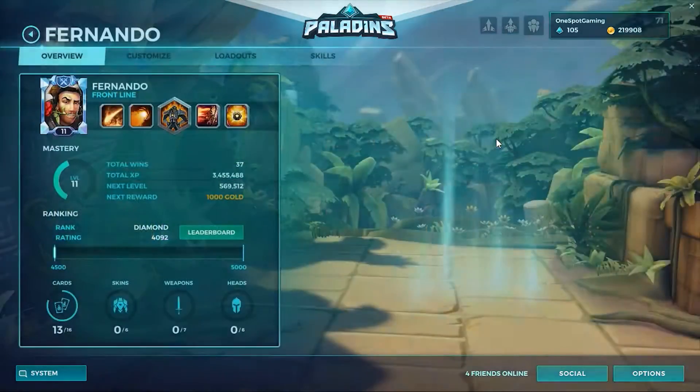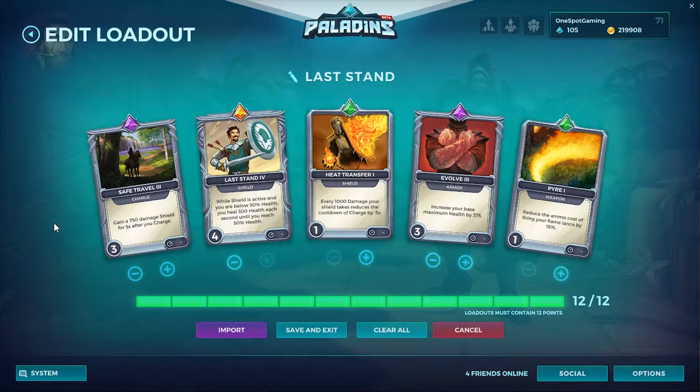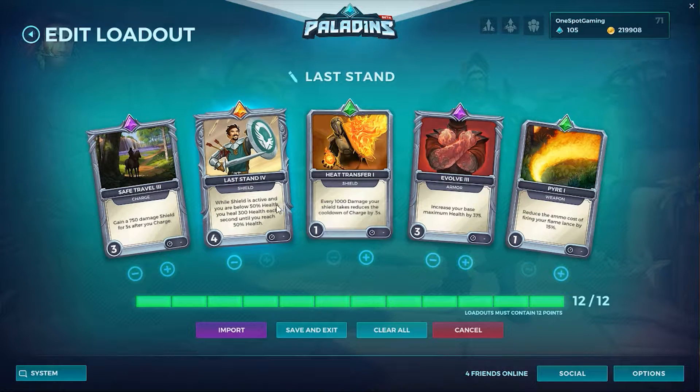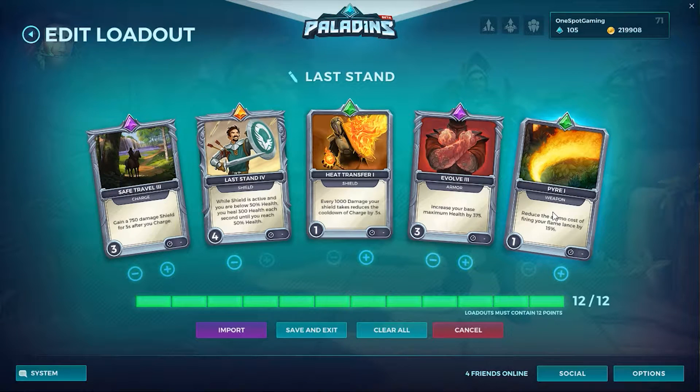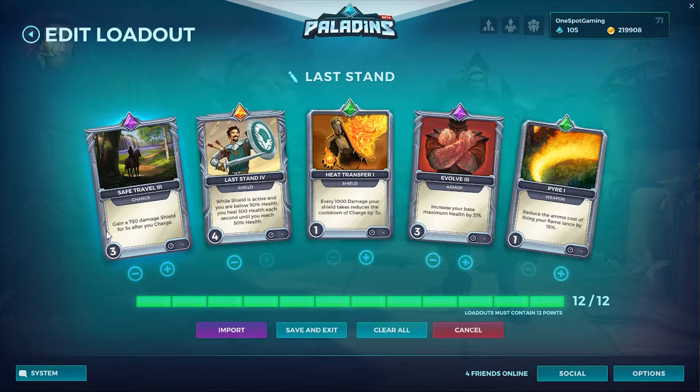Let me start with the cards or loadout you should use for Fernando, apart from the basic loadout. The first card I recommend is the 'Last Stand' card, which activates while the shield is active. It's the best card for Fernando and this whole tutorial is based around it. The next one is reduced ammo cost. If you want to do damage, there are other cards too. Safe Travel is also great — when you're on low HP and don't have your shield, use charge to get a little shield back.